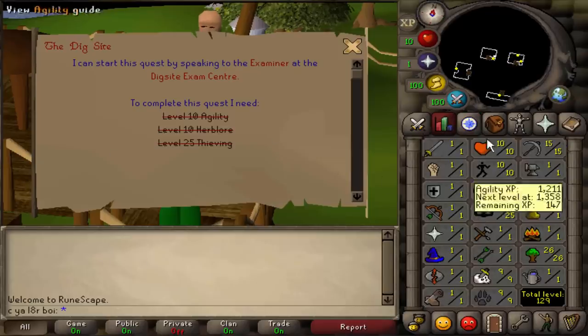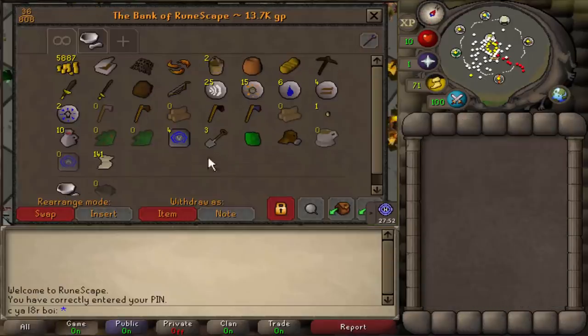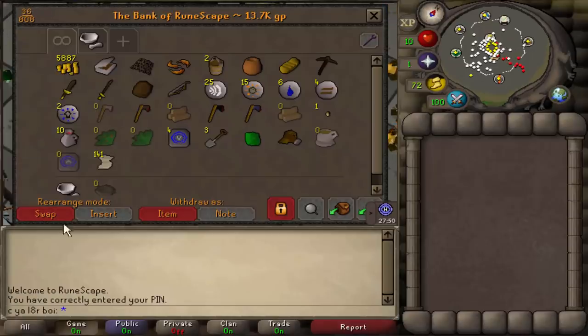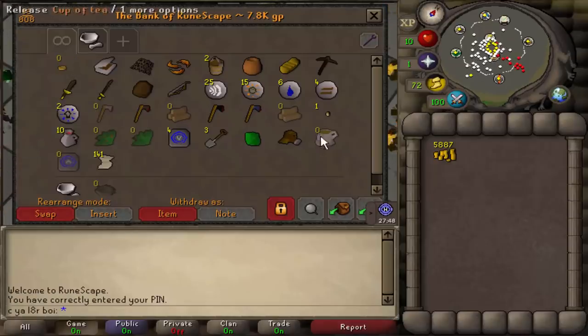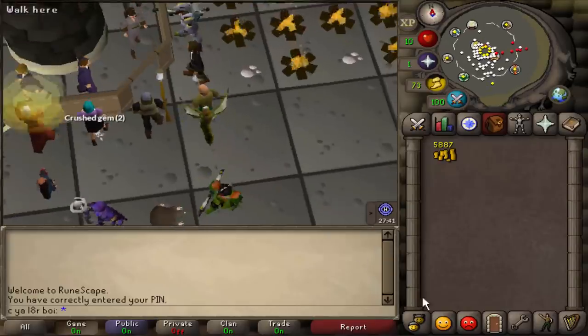In case you're curious, here's what the stats are looking like — pause the video if you want to see them. Here's what the bank is looking like, not too much to see. Our cash stack is like 5.8k. We need a cup of tea for the quest — I sold all the cups of tea from the last video, so let's buy all the stuff now.